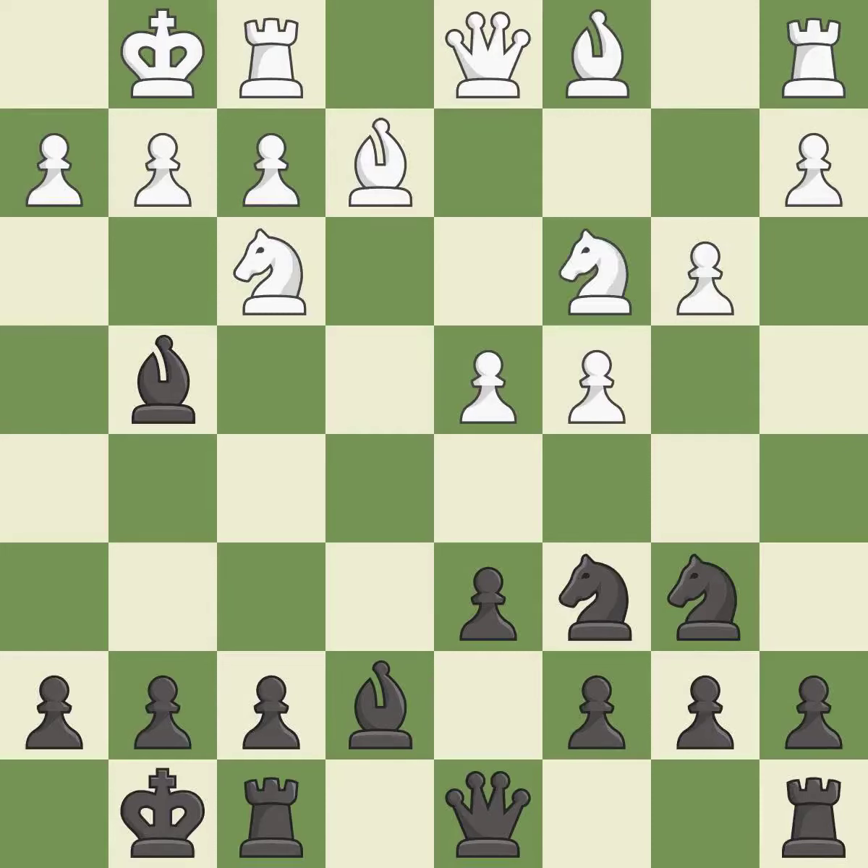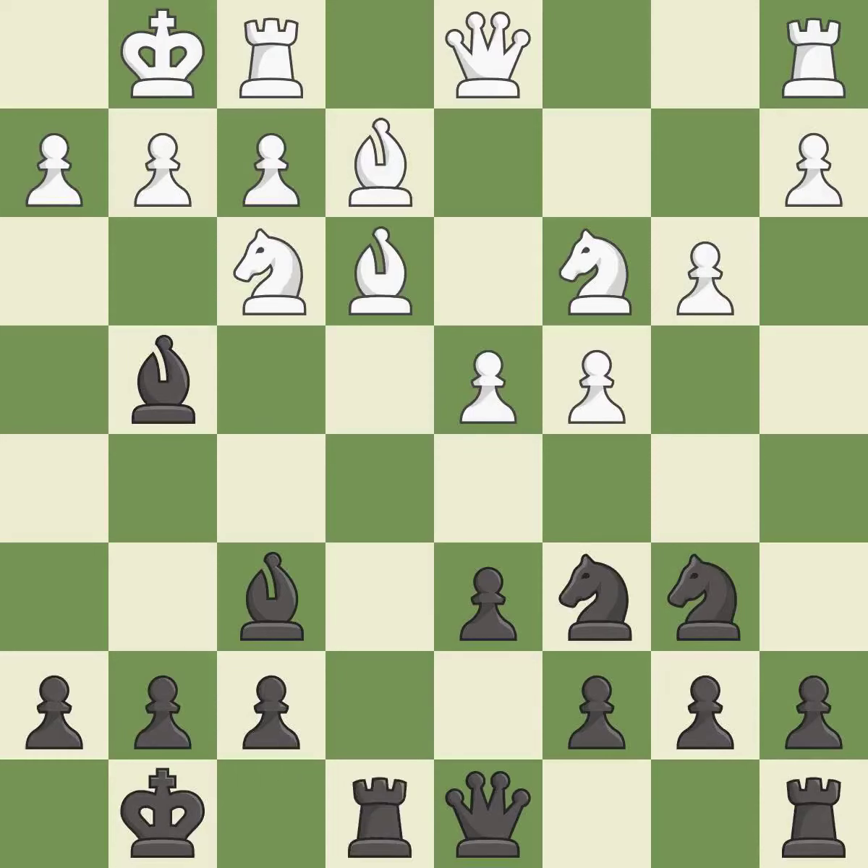This activates a knight by developing it off of its starting square. This activates a bishop by developing it off of its starting square — it is the last book move. This takes an open file, a common method for activating a rook. It is excellent.